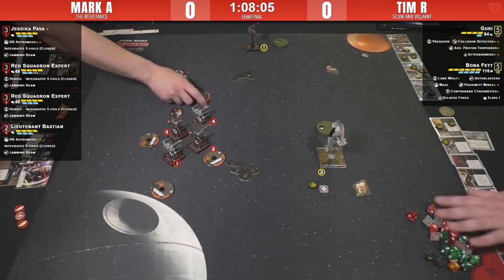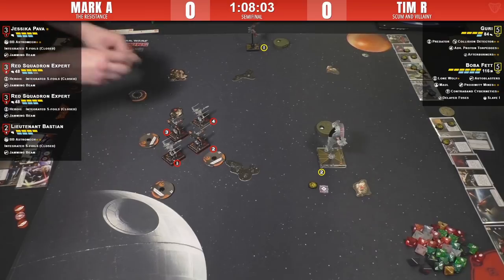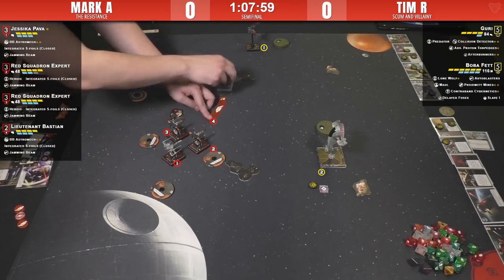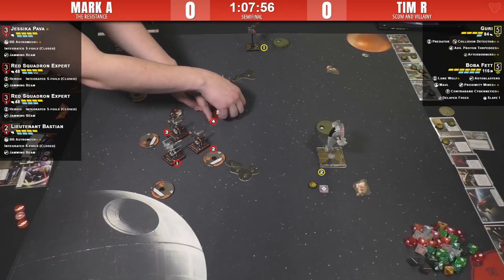They're telling us to keep it down just in case the players can hear us. Mark is committed to killing Guri — he has decided Guri is who he's going to kill first and deal with Boba later.